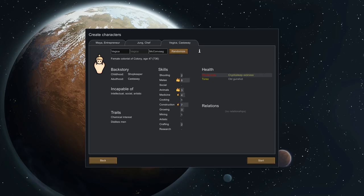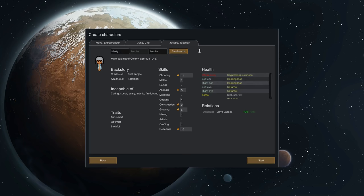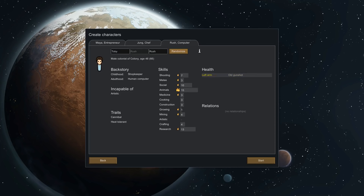Incapable of plant work — no. I know this is taking a second, but we're going to be stuck with these colonists for a long time, so bear with me. Look at this — 80 years old, and her daughter is here, which could create some cool emerging gameplay. But hearing loss, cataracts, two stab scars, and a bad back — honestly you're not what I need for this colony right now. So we got Toby Rush — good at animals, six construction, eleven shooting, incapable of intellectual and artistic. That's fine by me.